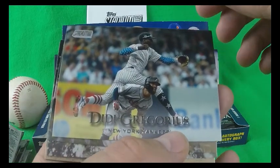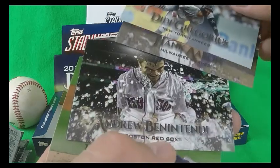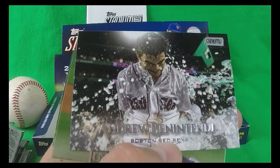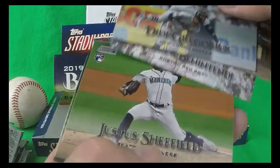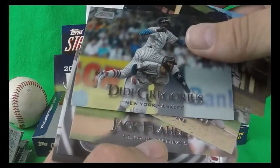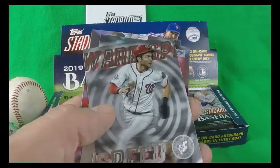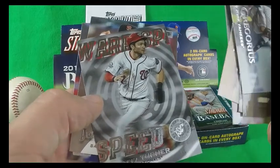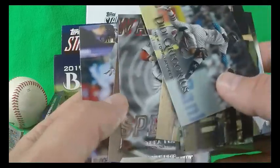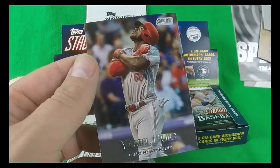Didi Gregorius, Hank Aaron, Andrew Benintendi — looks like he's getting doused, maybe after a walk-off hit there — Justice Sheffield, Jack Flaherty, Trea Turner Warp Speed, Jeff Samardzija, and Yasiel Puig in a Reds uniform, coming over from the Dodgers.